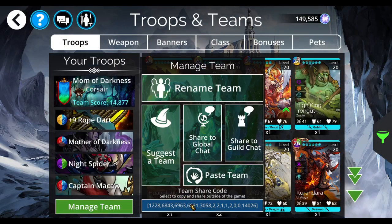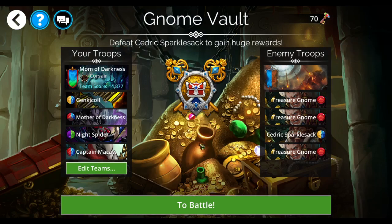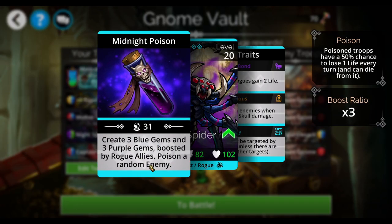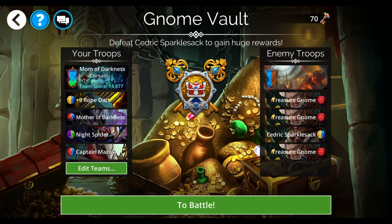Let me just grab that code so I don't forget. What's great about this specific team is that it creates so much blue and purple that it's kind of taking away all of the red on the screen. Anything that you can do to keep red away from these treasure gnomes is going to be helpful for you.